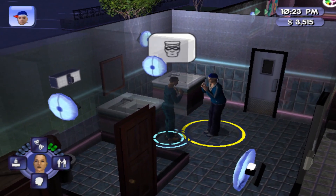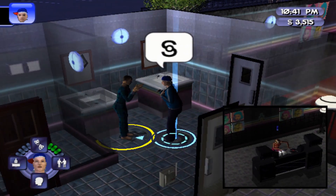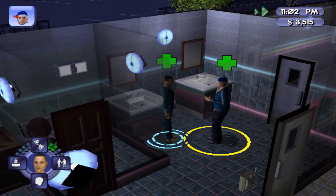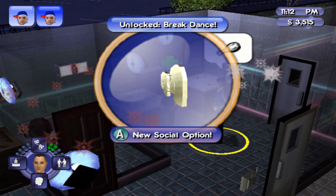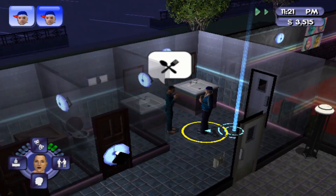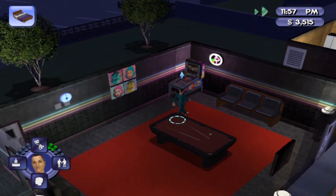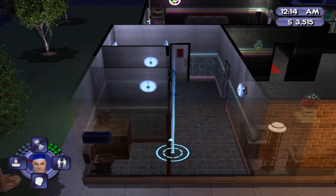Just keep talking. If I can get that friendship acquired — getting there. Unlocked breakdance, a new social option! There we go, got the new friend. So I got 61 there — that's good. I'm going to have to make my guy skip a day at work but I want to give him at least one promotion in this video.